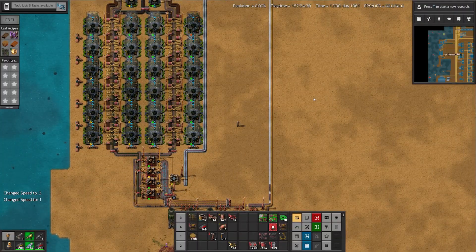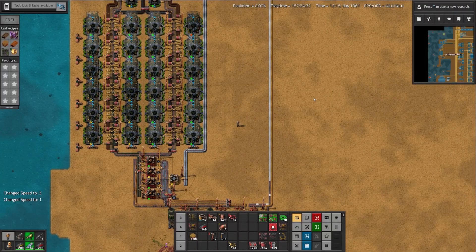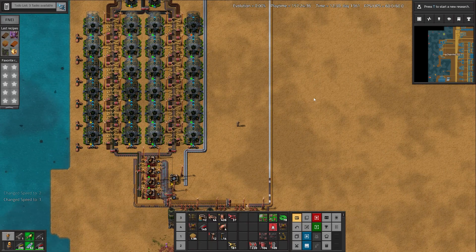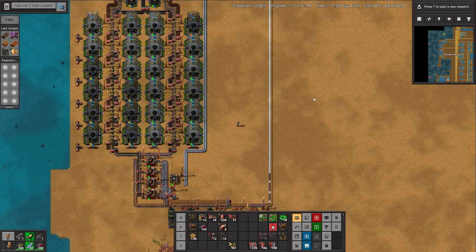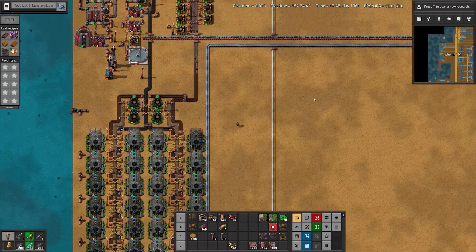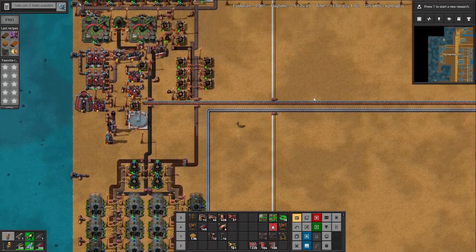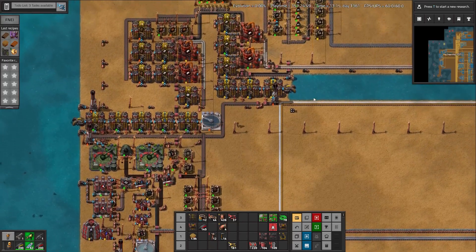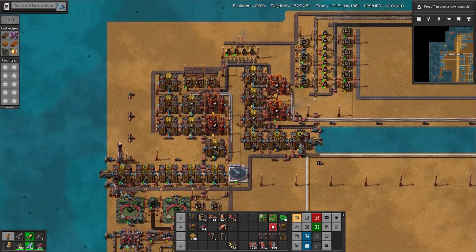To support the circuit build, we have to significantly improve the production of wooden boards and phenolic boards. So we set up this forest of trees in order to facilitate that. As an additional build in the same area, we also add in concrete bricks and redo the clay brick production to prepare ourselves for blue tier buildings.